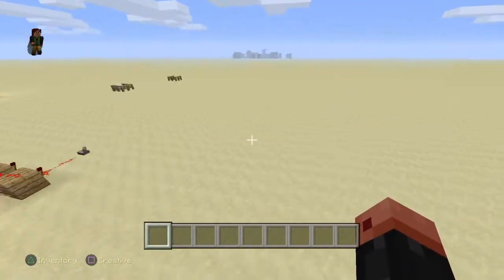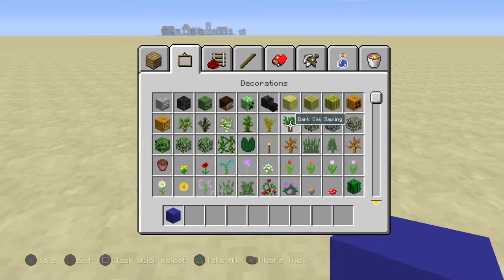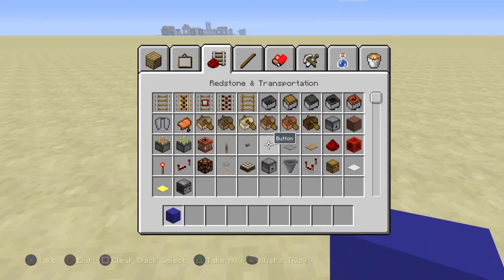Let's just find a good spot. What you're going to need is a block of choice to put your button on — I'm using blue concrete — a wooden button, Redstone repeaters, sticky pistons, and the observer block.